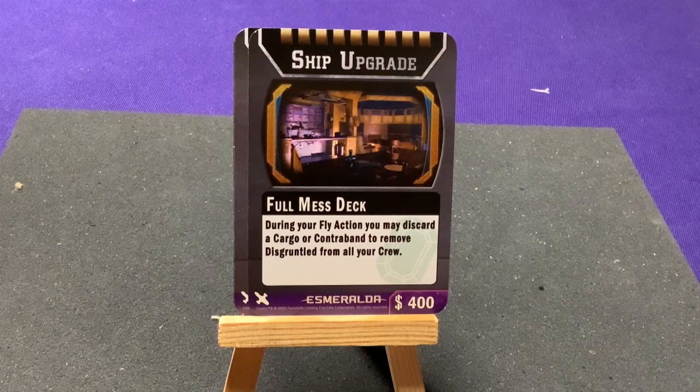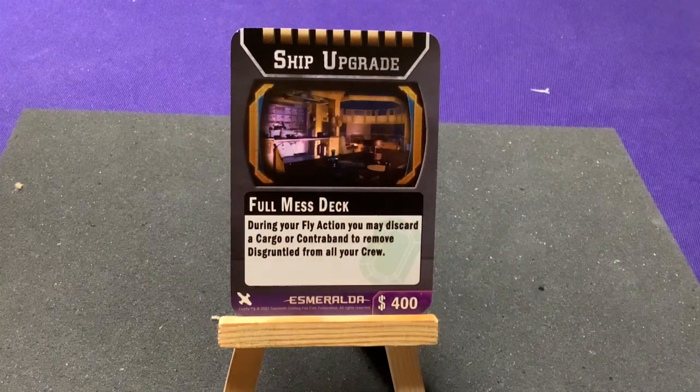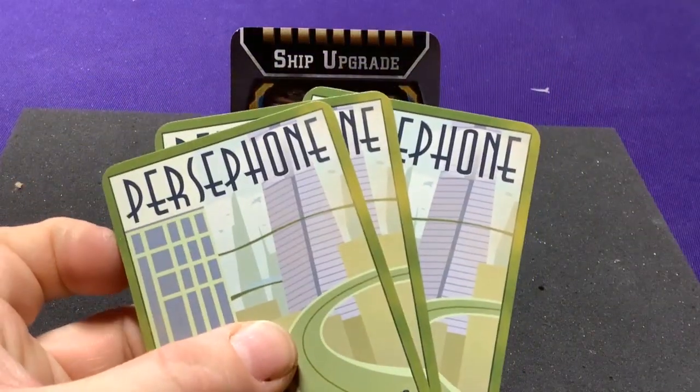The other ship upgrade for Esmeralda is the Full Mess Deck — you can bring your fly back in, discard cargo or contraband, and can remove 'disgruntled' from all your crew. It costs 800 to start with this, but you get some extra nice abilities and can always swap it out for something else later on.